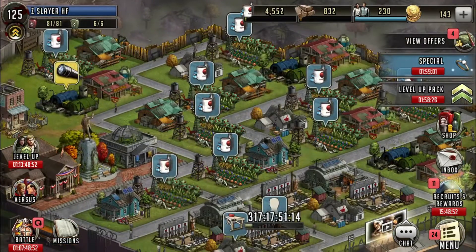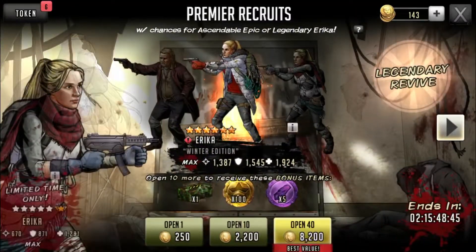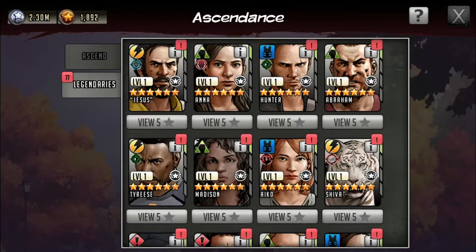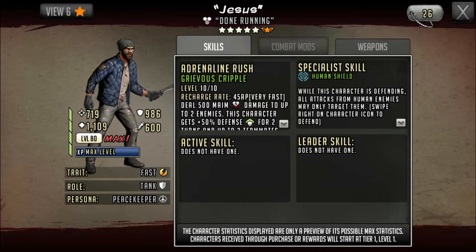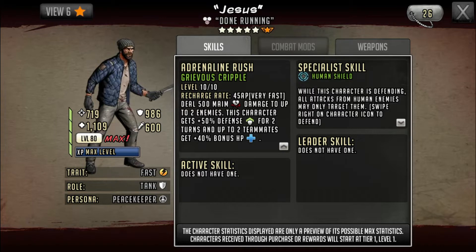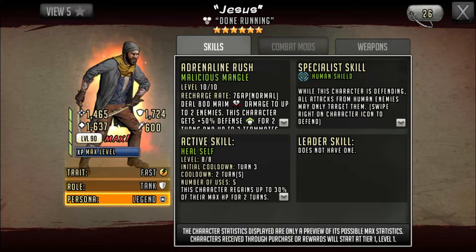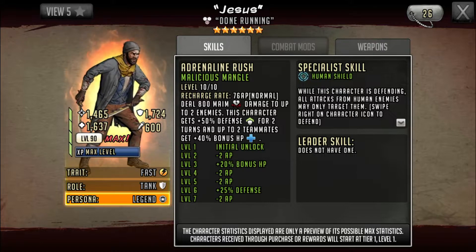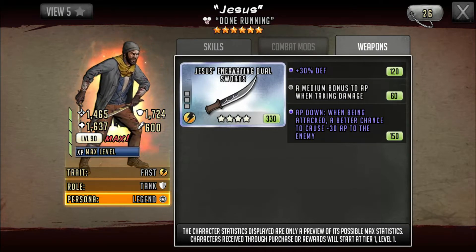I'm going to go over this character real quick even though he's been out for a little while — he's not on the wheel anymore. Basically this is the five-star yellow ascendable, six-star yellow Jesus the Shield. The five-star version does 500 main damage to up to two enemies, this character gets 50 defense for two turns, and up to two teammates get 40 bonus HP. The six-star version does 800 main damage to up to two enemies, this character gets 50 defense for two turns, and up to two teammates get 40 bonus HP — human shield.